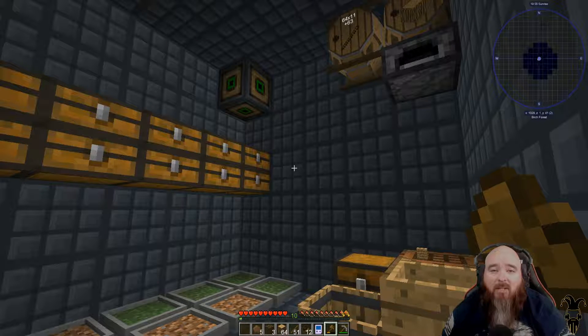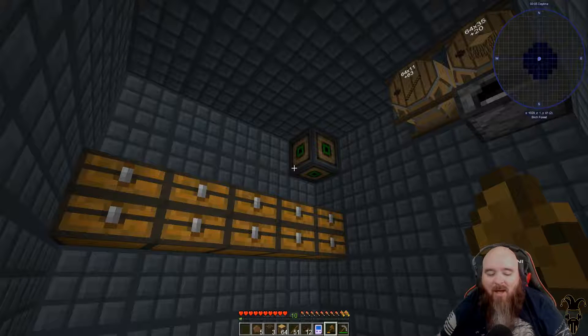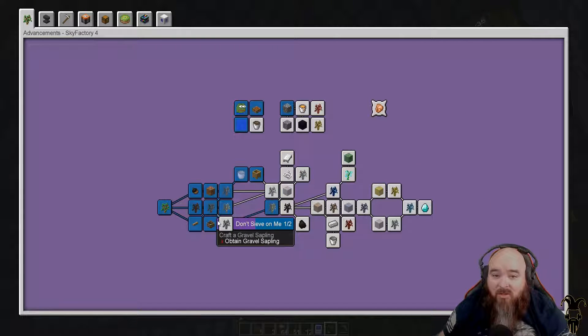Hey everybody, Jester here, welcome back to Sky Factory 4! Last time we got our five by five cube going and we were getting started on collecting a lot more stuff so we could get into more of the other saplings, hoping to get into actual materials and ingots. Either this episode or next one we should get our seven by seven - we need to get our other five by five first, so hopefully soon we'll get those next two compact machines and then we're probably good for a while, except for dimensions like the Nether.